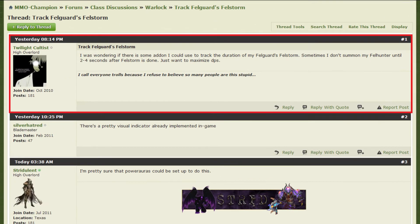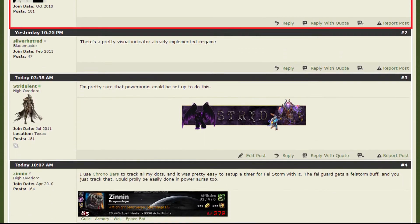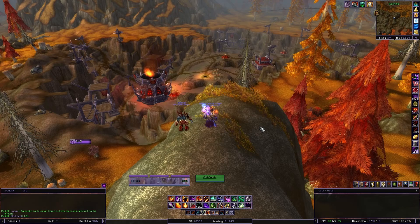Twilight Cultist from the MMO Champion forums was looking for a way to track his Felguard's Felstorm timer. I ignorantly responded that I'm pretty sure Power Auras can do this, without really explaining why. So here it is.